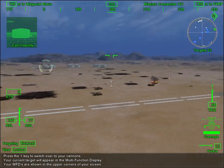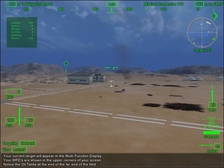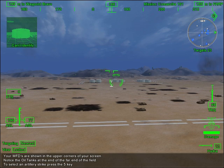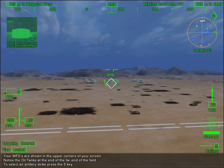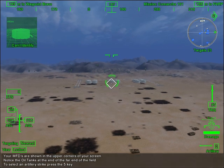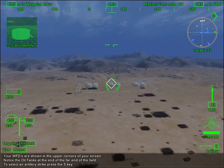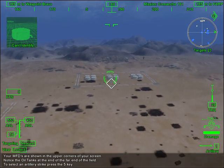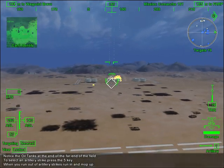You're a natural. In our next exercise, you will learn how to call in artillery strikes. Notice the group of oil tanks at the far end of the field. To select artillery as your current weapon, press the 5 key. Get a lock on one of the buildings and press the fire button. Once you press fire, you are free to engage other targets. It may take a few seconds when calling for an artillery strike and having the rounds hit the target, so be patient. When you run out of artillery strikes, head in and mop up any remaining targets with your rockets and gun.